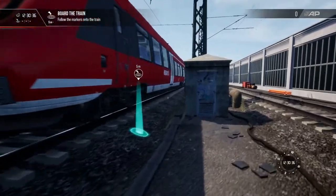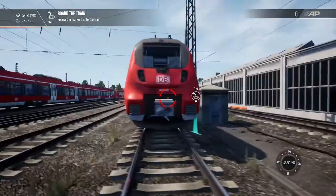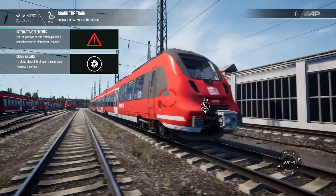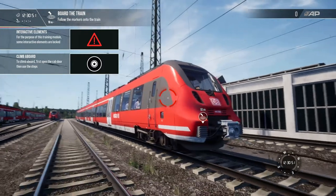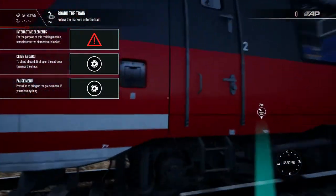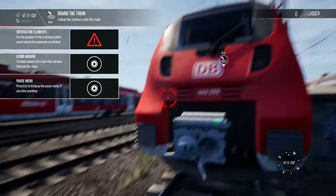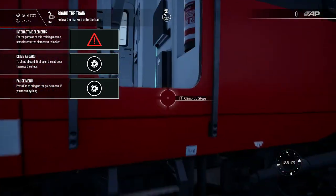Off we go, follow the markers onto the train. Just before we do that, let's look at this external model — we should probably look before we just step into a track. Could have just been mowed down there. Look at that external model, that is just absolutely beautiful. I'm a massive fan of the Bombardier Talent 2. It's a good-looking train. Nicknamed Hamster Cheeks because of this here — it looks like it's got food stuffed in its cheeks. So without further ado, let's climb aboard.